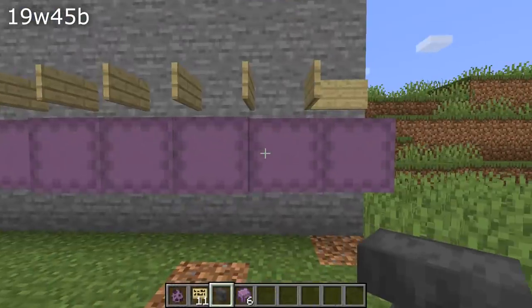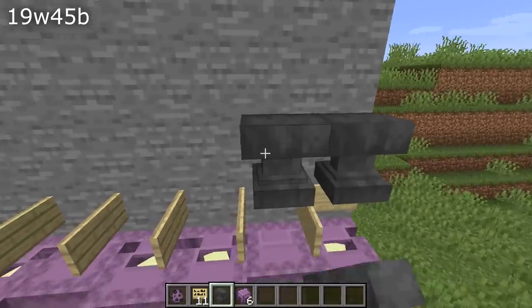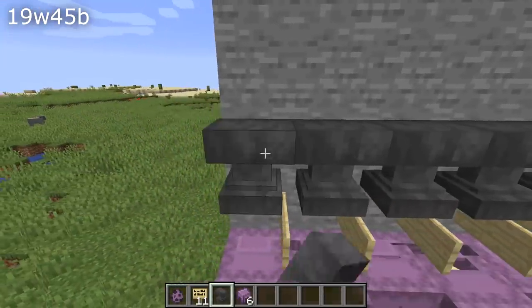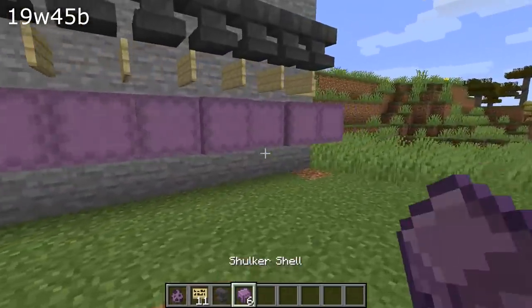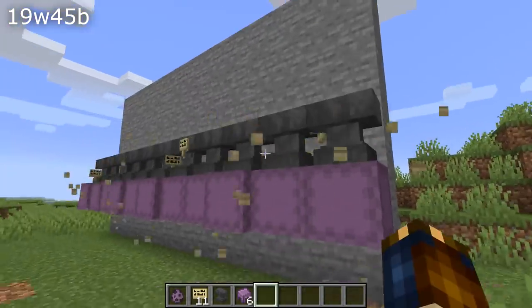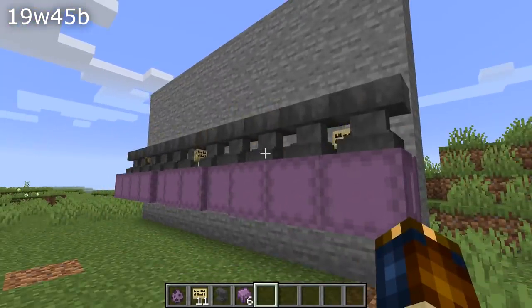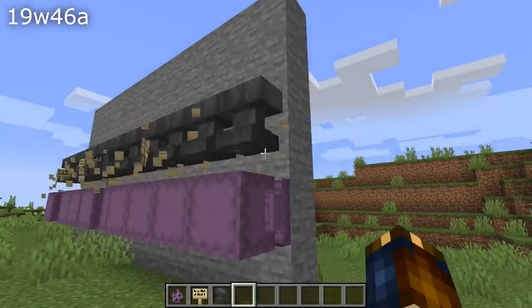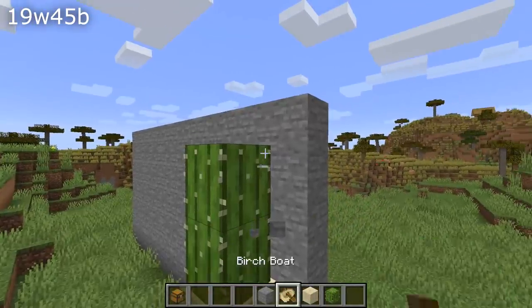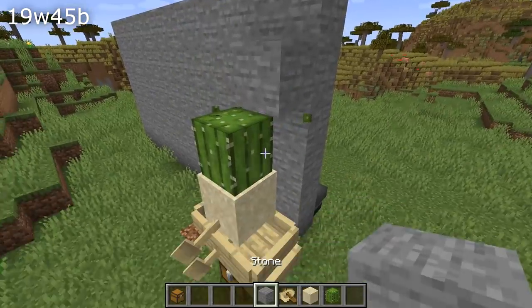There was a bug where falling blocks that landed on entities aligned to the grid would turn into blocks and then immediately turn back into falling blocks over and over again. This could cause various issues like anvils glitching out and making a terrible noise, as well as the ability to plant crops on top of sand that would repeatedly fall this way, making the crops grow much faster.